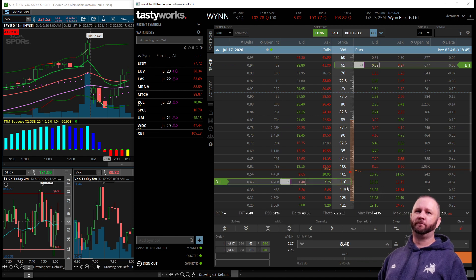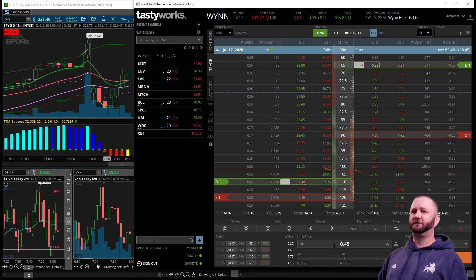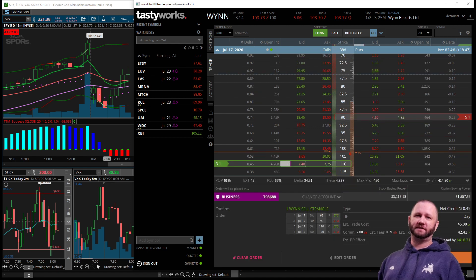So I'm going to buy back this strangle and re-center it at the 120s and the 90s, collecting another 45 cents in credit. It will free up about $400 in buying power and keep this play in line. It will also go a little bit long — so if WIN continues to rally up I'll be covered for a little bit more. So I'm going to go ahead and send this off.